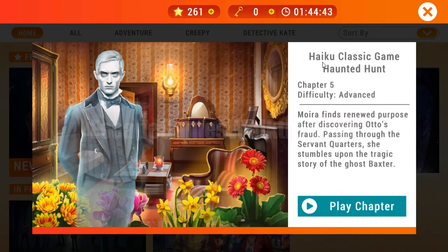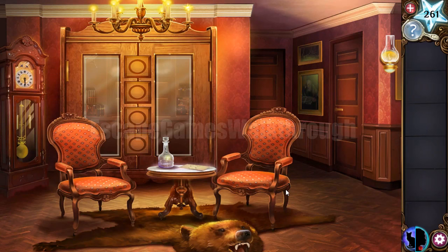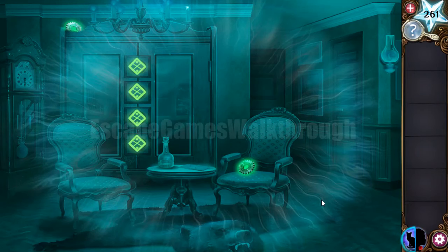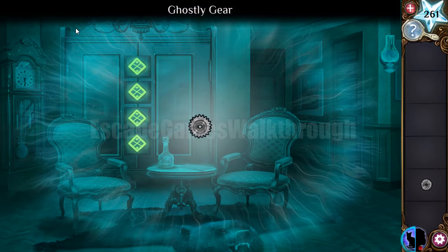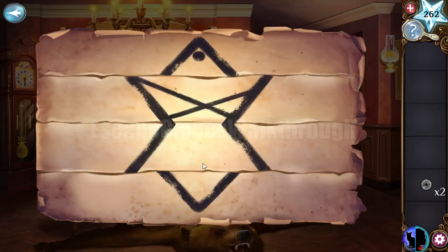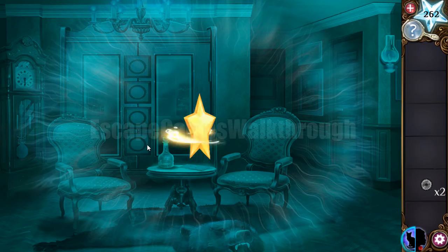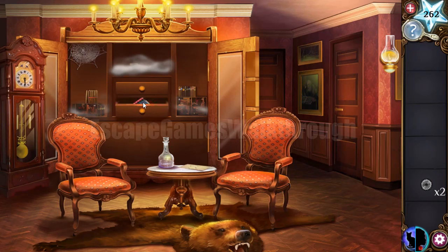We are playing Adventure Escape Mysteries: Haunted Hunt, Chapter 5 by Haiku Games. We're moving through the auto's house to his parlor. Transforming into the cat, we find two missing gears. To open this lock, look at the hand showing four lines from different shapes — define each shape and select it. We've opened the wardrobe and taken matches and the first key.